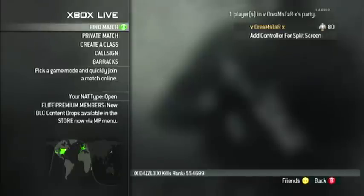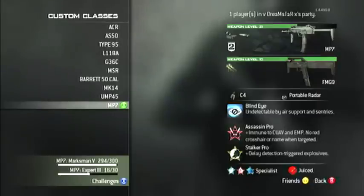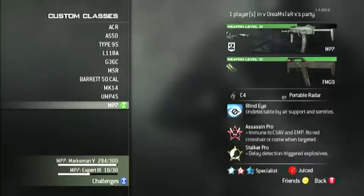Hey guys, V Dreamstar here, and today I'm just going to be showing you guys the best class setup to get a MOAB with. The one which seems to work for me is the MP7 with the two attachments proficiency, and on that I have Red Dot and Silencer. For my secondary I have Akimbo FMGs.